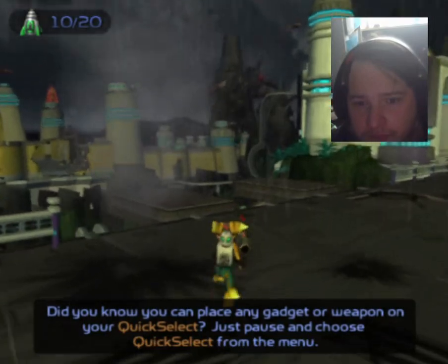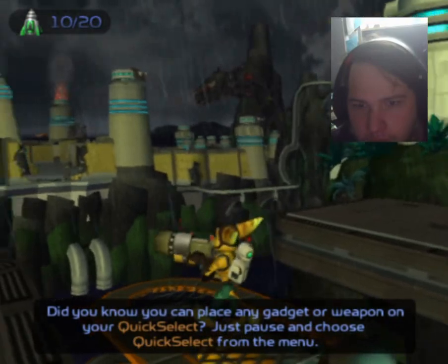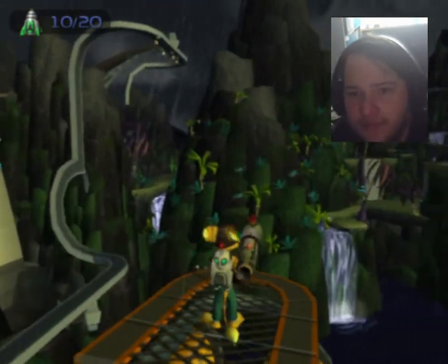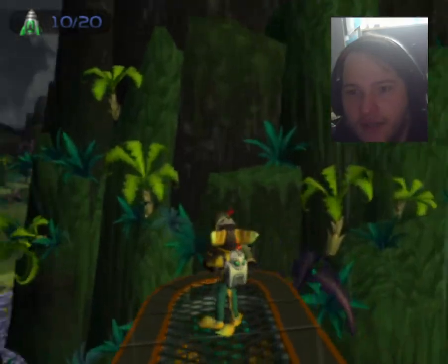Did you know you can place any gadget or weapon on your quick select? Just pause and choose quick select from the menu. Because we can just go to the city entrance from here and get through all the Magna Boots climbing sections.